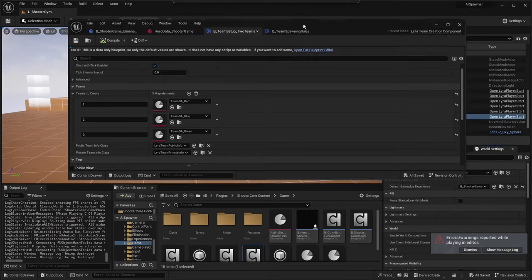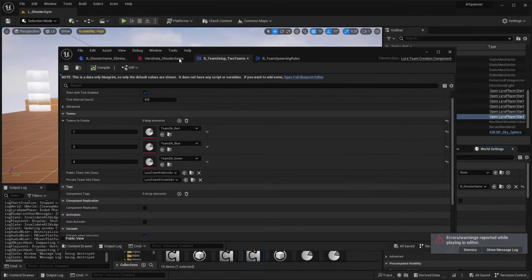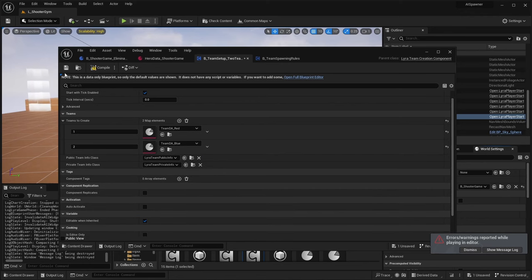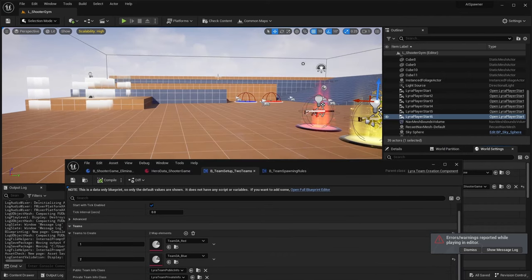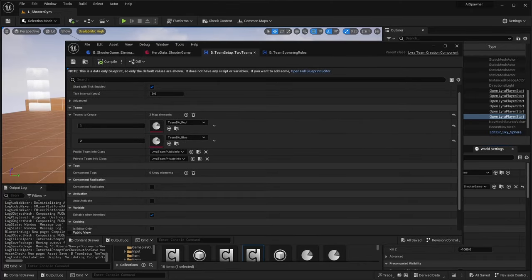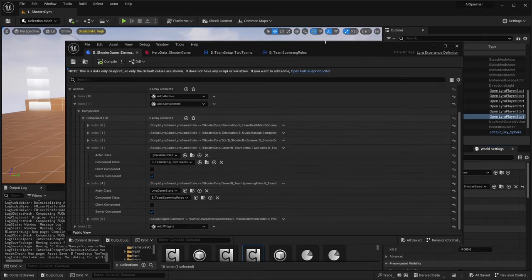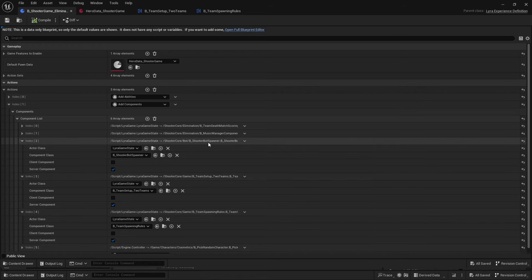I'm going to stop that and delete the third team - bye bye green team. You saw that there were three other bots spawned even though I'm just one player. That is actually set up back in your elimination experience. The last component we want to look at is the actual shooter bot spawner.